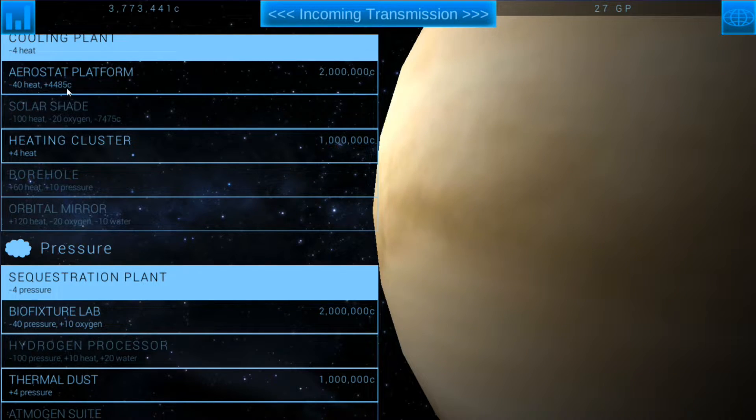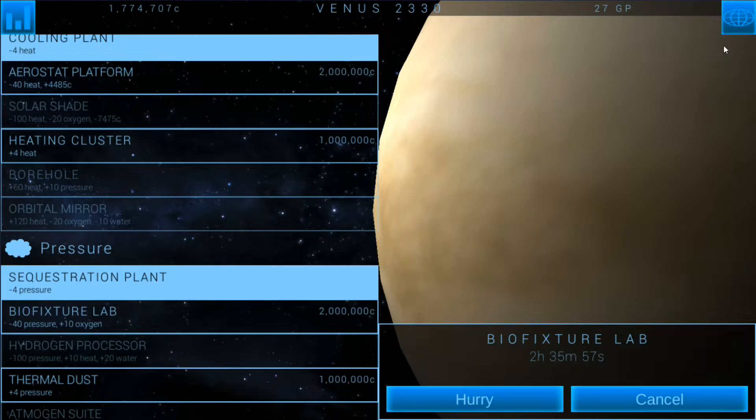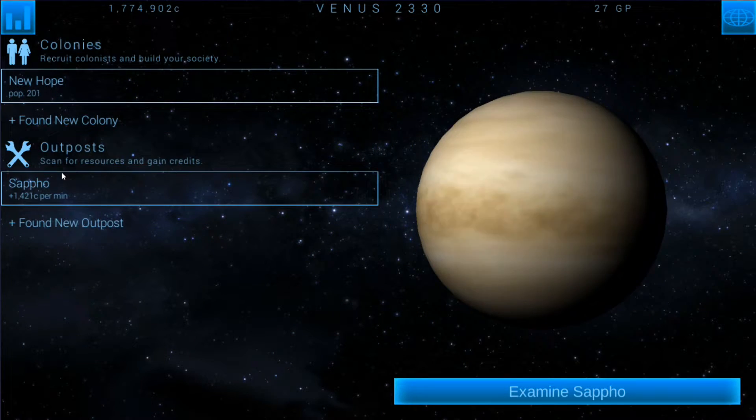The aerostat platform actually gives me credits while the solar shade eats up credits. I want to start working on bringing the pressure down — probably the pressure first, that's plus 10 oxygen and minus 40 pressure. Then this gives us water and heat. We need water, we want heat to go down, so we can do the aerostat platform. Let's work on the bio fixture lab and get that going, then get some new outposts.